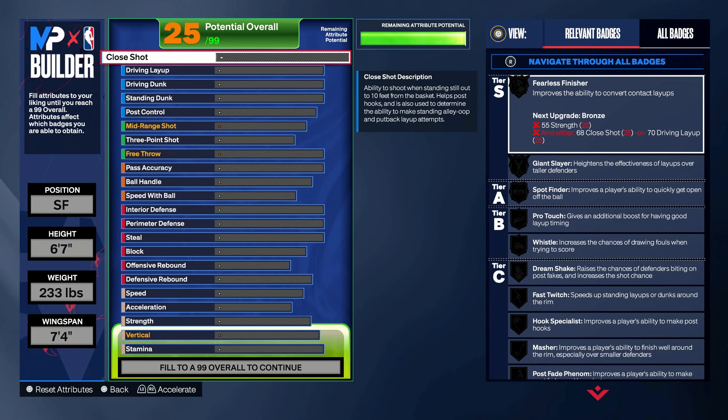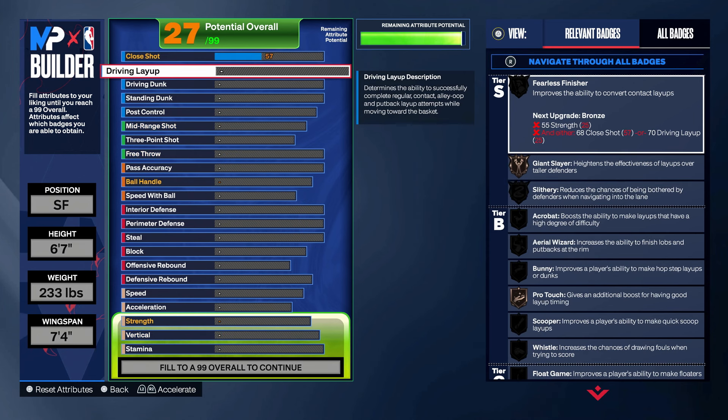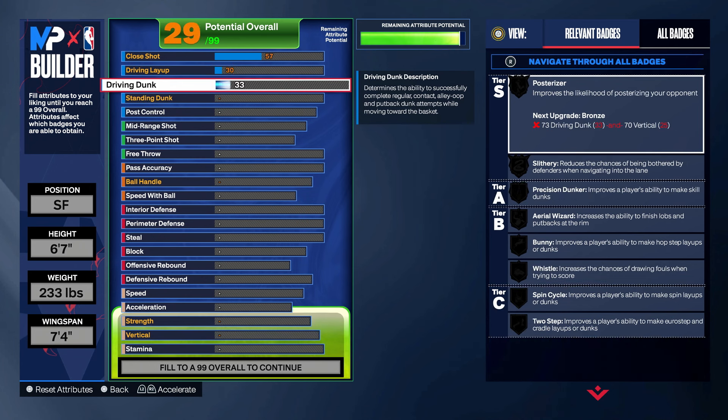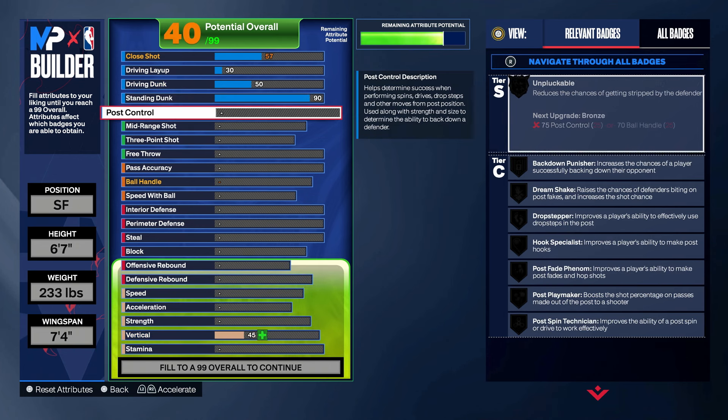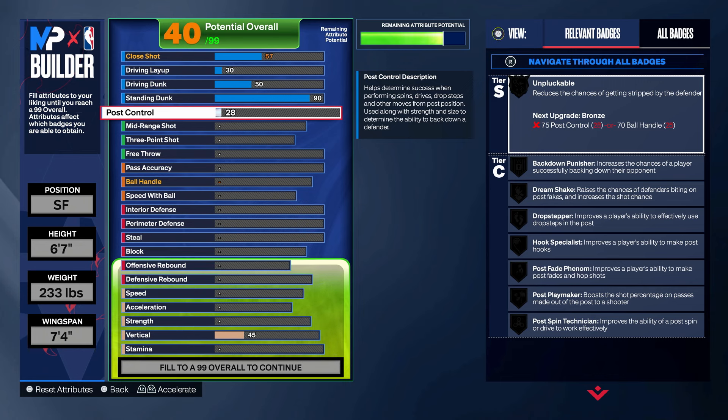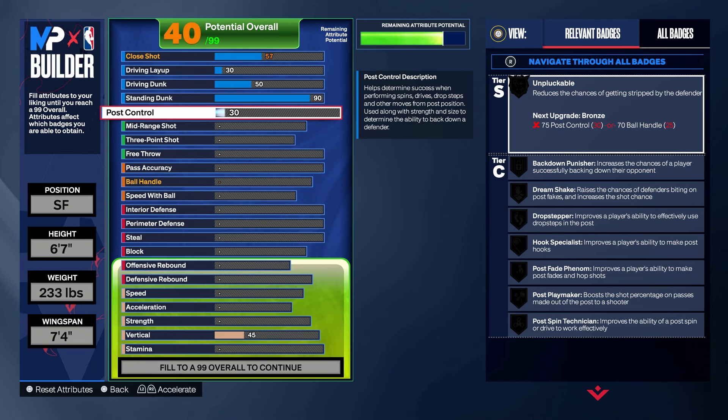The first thing I did: 57 close shot, a 30 driving layup, 50 driving dunk, and a 90 standing dunk. I want a 90 standing dunk because it gives you Gold Precision Dunker. As a lockdown in comp Pro-Am, you want to have a high standing dunk — it's a bailout being able to stick dunk when the point guard is on you or when the power forward drops late. It's easy. Your meter is big with Gold Precision Dunker. It's just a great badge to have and it's easy to do.